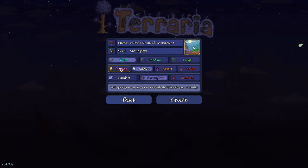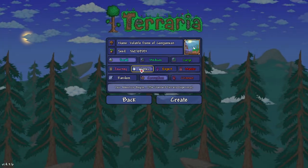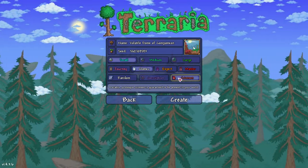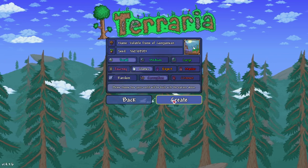The difficulty does not matter - it can be journey, classic, expert, or master, any of the four will do. We do classic, as always, because it's easier. And finally, the evil of the world has to be corruption, not crimson, and not random, because why would you randomize it when you know you need corruption? So just go corruption and hit create and go.